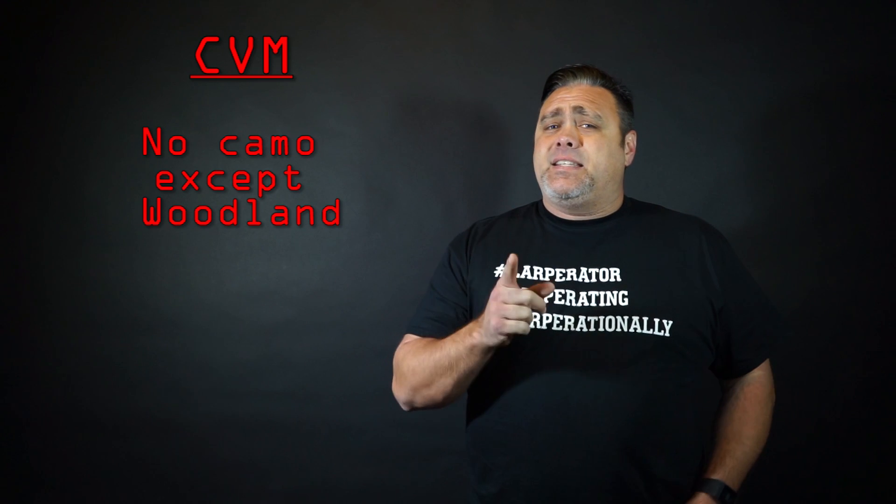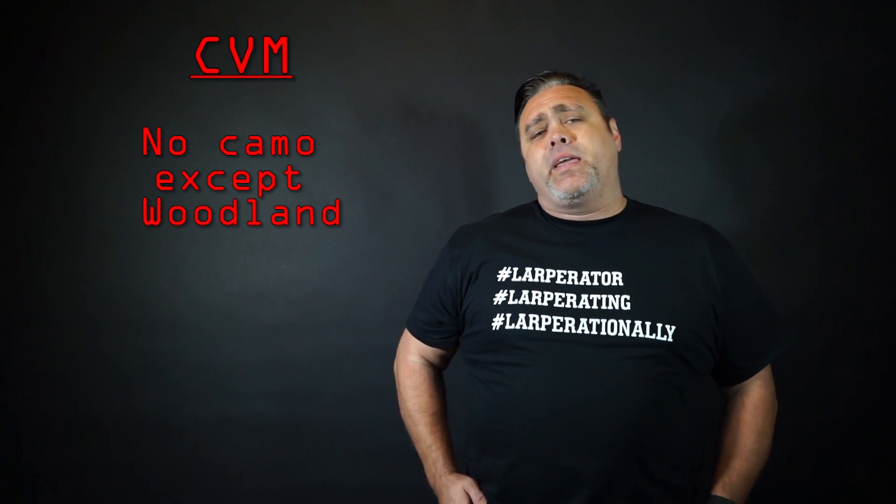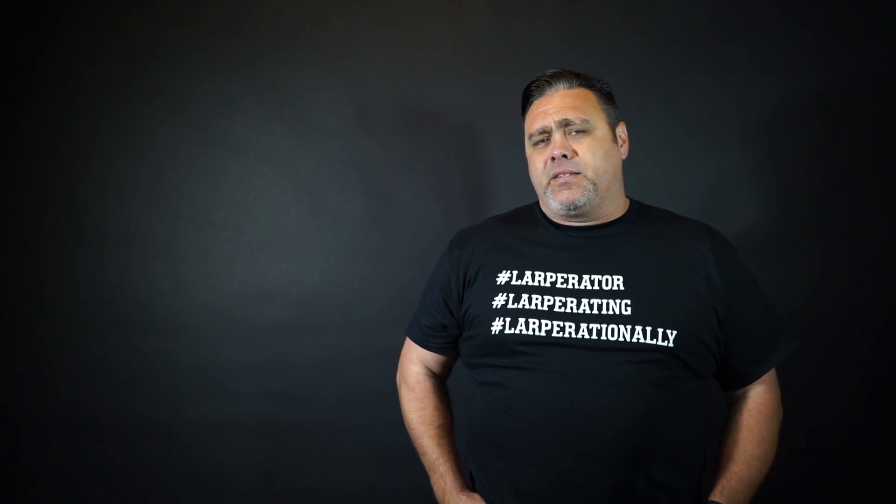Uniform requirements for the Central Valley Militia, or CBM, are just about anything except for full camouflage. The only camouflage allowed on CBM is going to be a classic M81 woodland pattern.